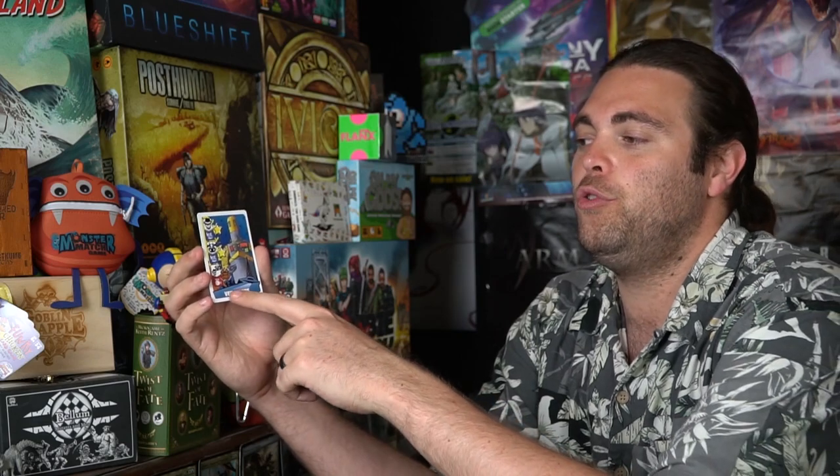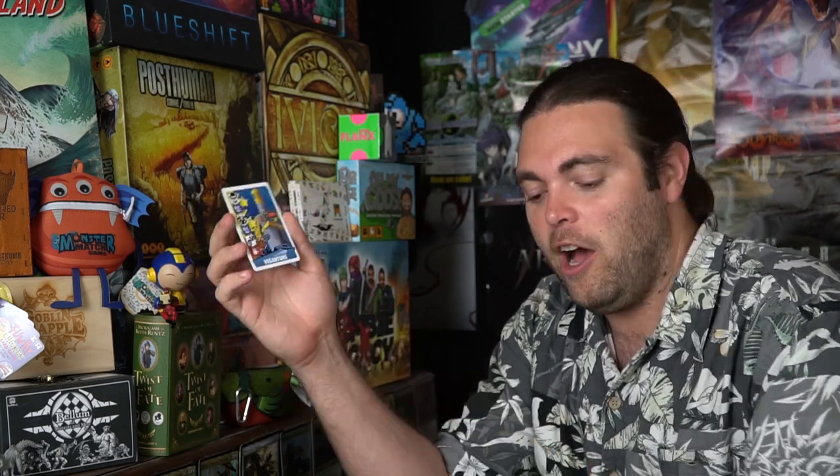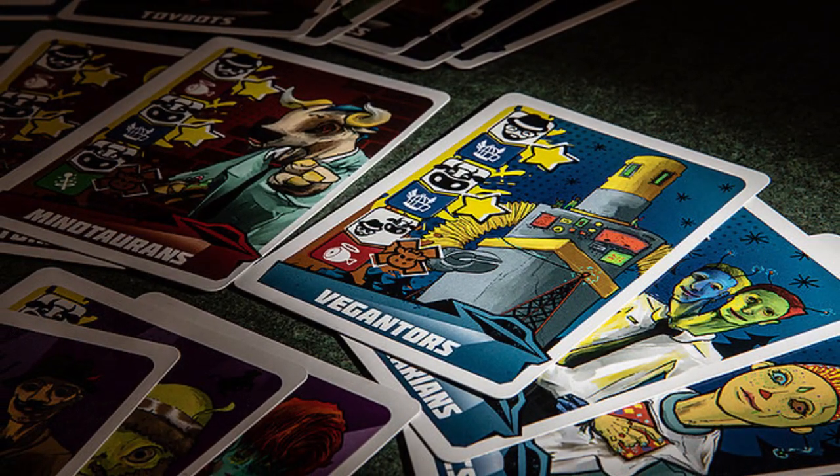You have two different types of animals: cows and human beings. On the different cards, like the vegenators, they want you to eat cows and humans, and also save cows and humans, interestingly enough. If you can do that, you're going to gain points. Actually, it wants you to save cows and humans and not eat them — and if you do eat them, you'll get those negative cow points. At the end of the round, you choose which card you want to utilize and score on those points.